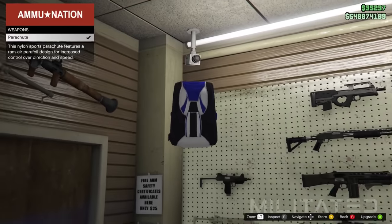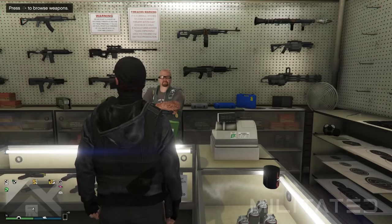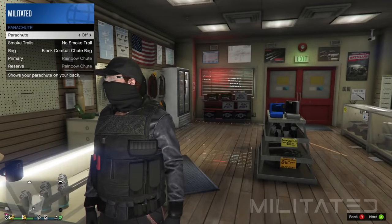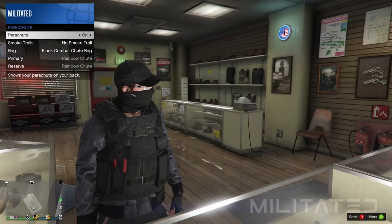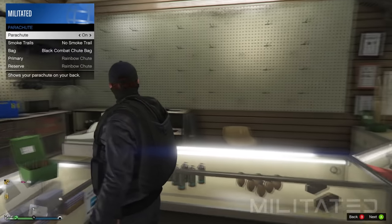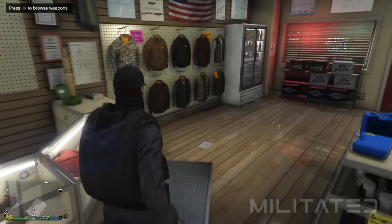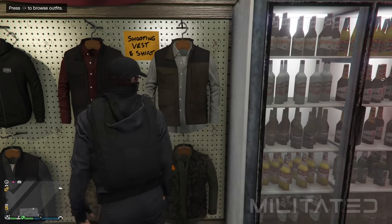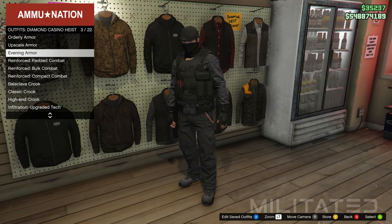Optionally you can go to Ammu-Nation and purchase a parachute from the top left of the weapon section. Equip it by going into style and parachute in the interaction menu and setting parachute to on. I'd recommend using the black combat shoe bag if you're going to use a parachute for this outfit. Out of the three outfits this is the only one without the police markings — we're now moving on to outfit two which does have them.